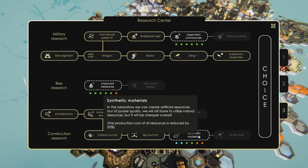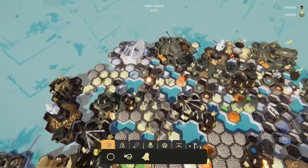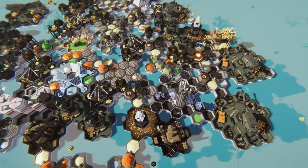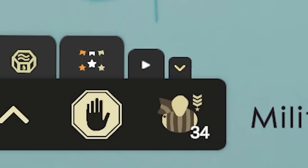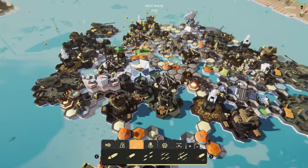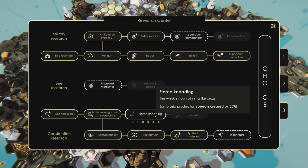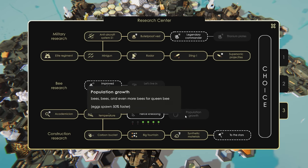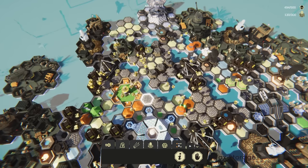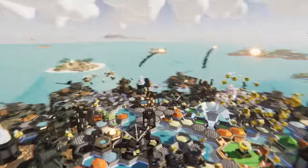Now we're going to get synthetic materials — the production cost of all resources reduced by 50%, which is huge. I just received an achievement for building a maximum number of honeycombs. I just destroyed my medium-sized barracks because we only need super bees at this point anyway — that's going to free up some room. These guys are the bees of the future. We're definitely starting to collect a lot of high-end things: a whole bunch of giant stings, surface tear missiles everywhere. Synthetic materials is done, so production costs are 50% cheaper. Now we're going to make ambrosia production speed increase by 25%, and then get population growth — egg spawn 50% faster. My newest giant sting is now done — we have six of them in total.